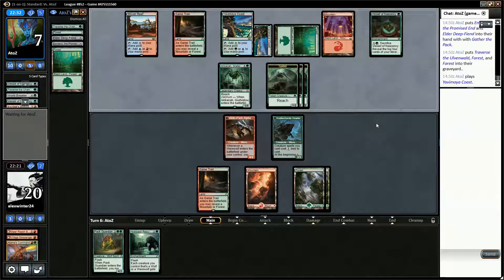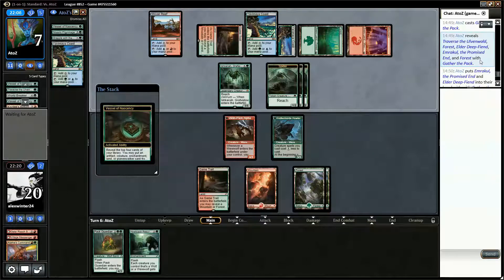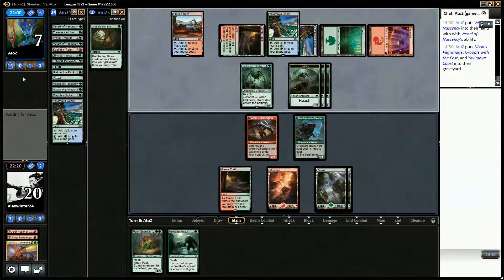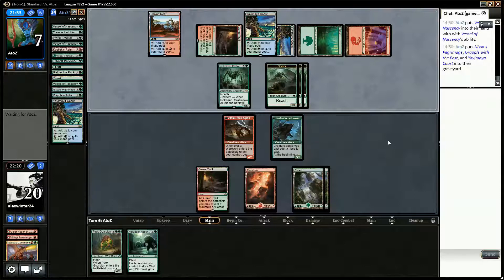From their point of view they don't want to attack with anything. They've not got the mana to activate Ishkanar. So if we attack with Ishkanar they block — we could double block and trade one but we wouldn't. If we play Pack Guardian each of our creatures would get in for enough. They crack the Vessel — what did they take off that Gather the Pack? Emrakul and Elder Deep Fiend, and this time they're taking Grasp of the Past. So we know they've got Elder Deep Fiend, Emrakul, and Grasp of the Past in their hand.